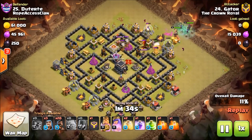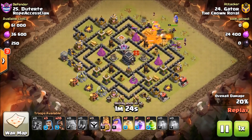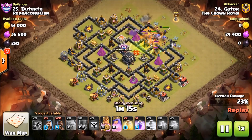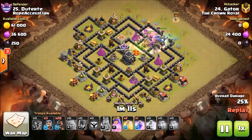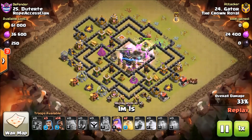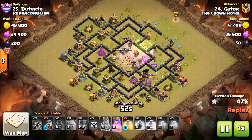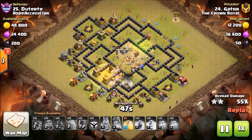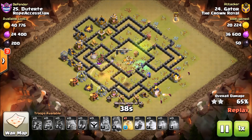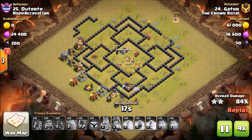A real test. He's using those witches to help funnel a little bit — I like that. Here come the bowlers with a jump spell, and if he plays that rage really deep it's going to be good. There it is — that rage is placed really deep, he's going to get a lot of value from the bowlers. Here come the hogs, and one wizard tower is baby — that's good. Bombs going off, he's got another spell, and as you can already see it's ripped the drain for this base. Gator, really really nice attack! Another spell and it's a wrap — hogs are fine, they're going to finish off this base with plenty of time.